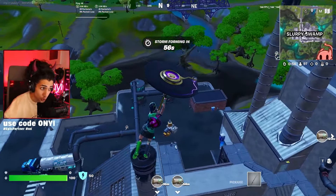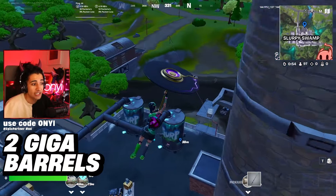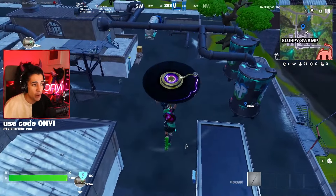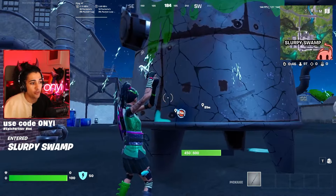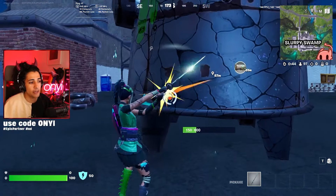It also has two big barrels here as well. They give you 50 shield each, and a bunch of little barrels here as well. These big barrels - if you break both of them, you'll have full shield. I recommend going for the slurp truck.